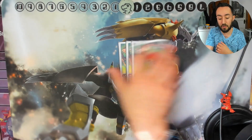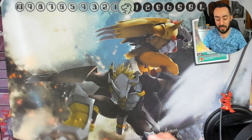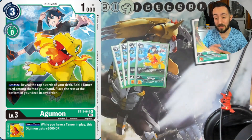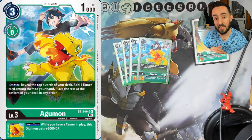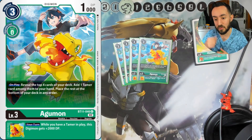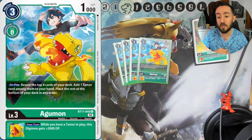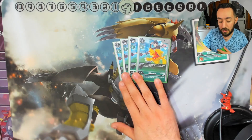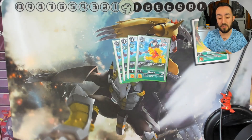For the rookies — level threes — we have four of the BT11 Agumons. This card is amazing because it's a searcher for tamers, and this deck is tamer-heavy. On play, you reveal four cards of your deck and get one tamer among them into your hand. When you have a tamer in play, it also gets 2000 DP, which is great for level fours and up as an inherit.